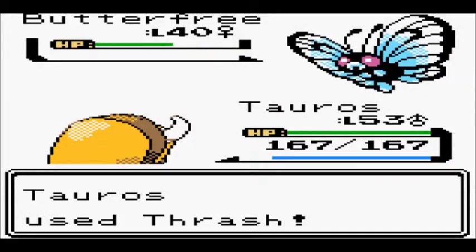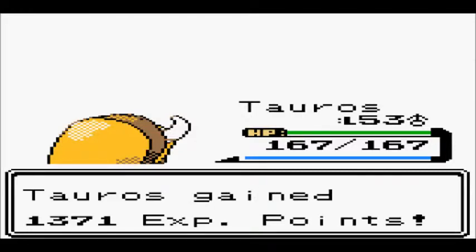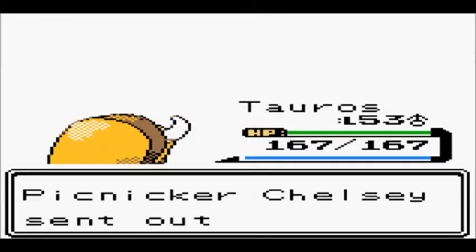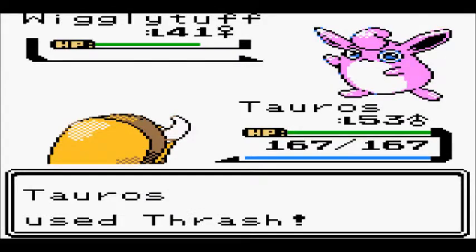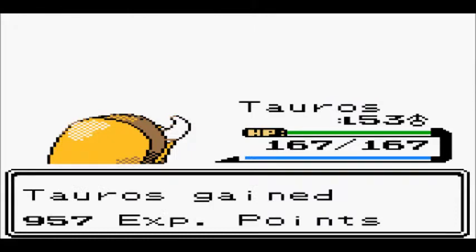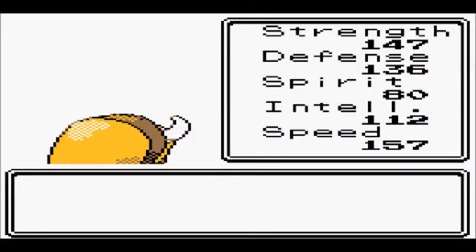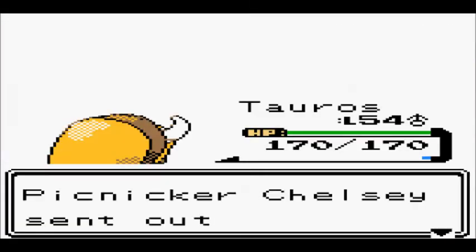Thrash — get out of here, Butterfree. I actually used a Butterfree once, back when I first started and stopped using only one Pokemon. For some reason I only used two: Charizard and Butterfree — and used Charizard a lot more. By the time I got to the Pokemon League, my Butterfree was level 40 and my Charizard was level 60-something. I beat the League with just one Pokemon eventually, but having Butterfree and Charizard made it a lot easier. What you got left? A Rapidash — I'm going to switch out and let Blastoise handle this.